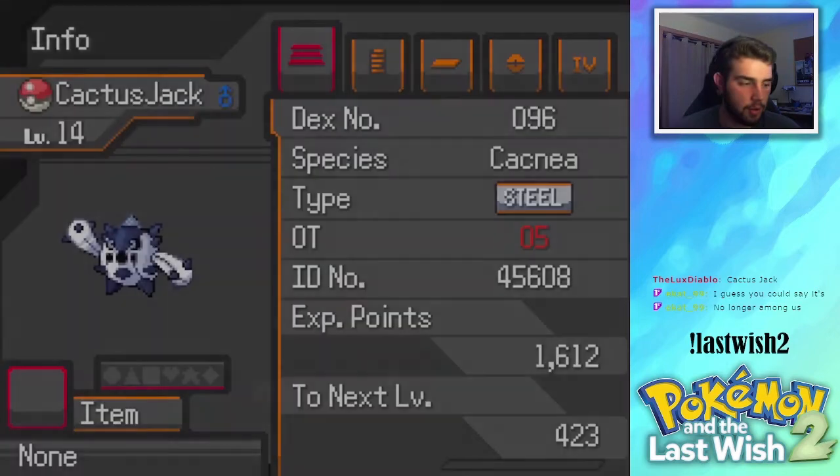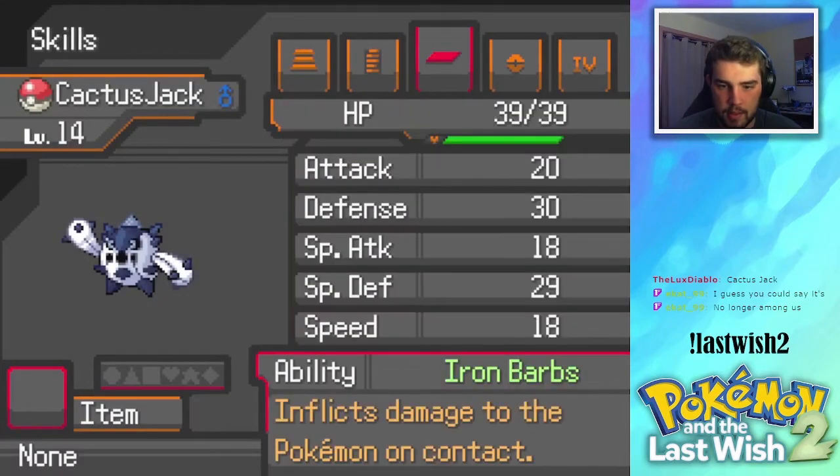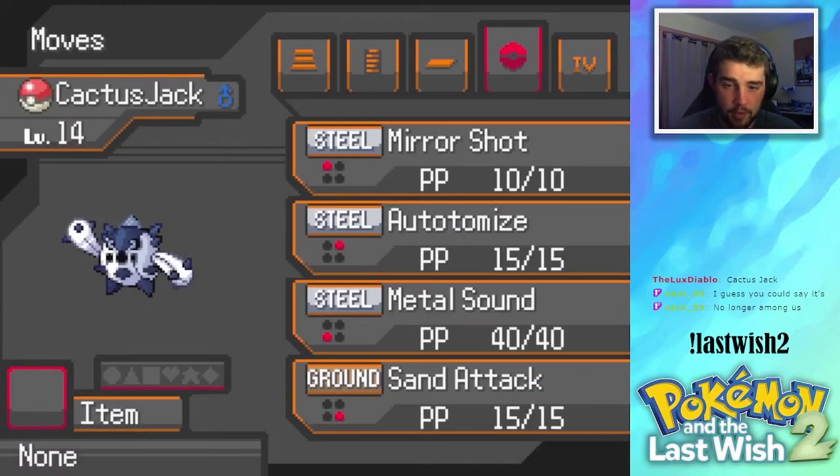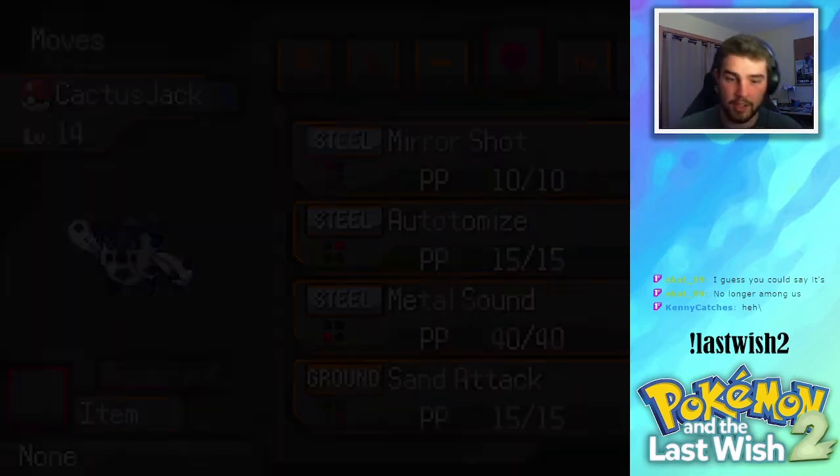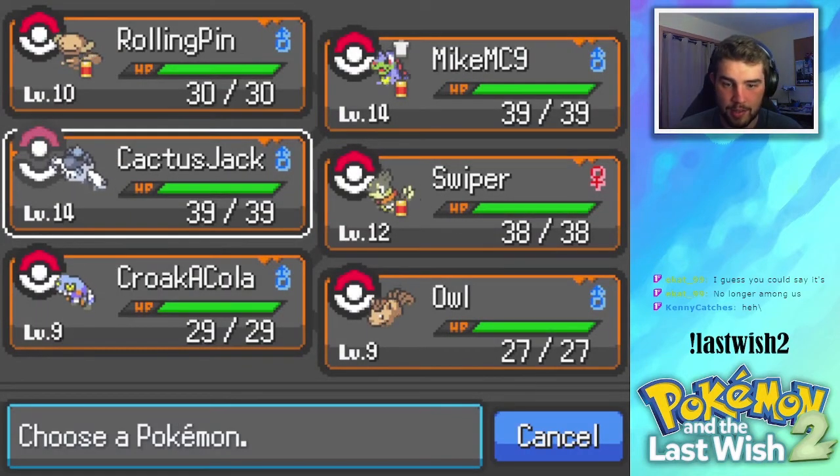Let's take a look at Cactus Jack real quick. Steel type — we have Mirror Shot, A-Totemize, Metal Sound, and Sand Attack. We do have Mirror Shot, so that's just kind of busted already.